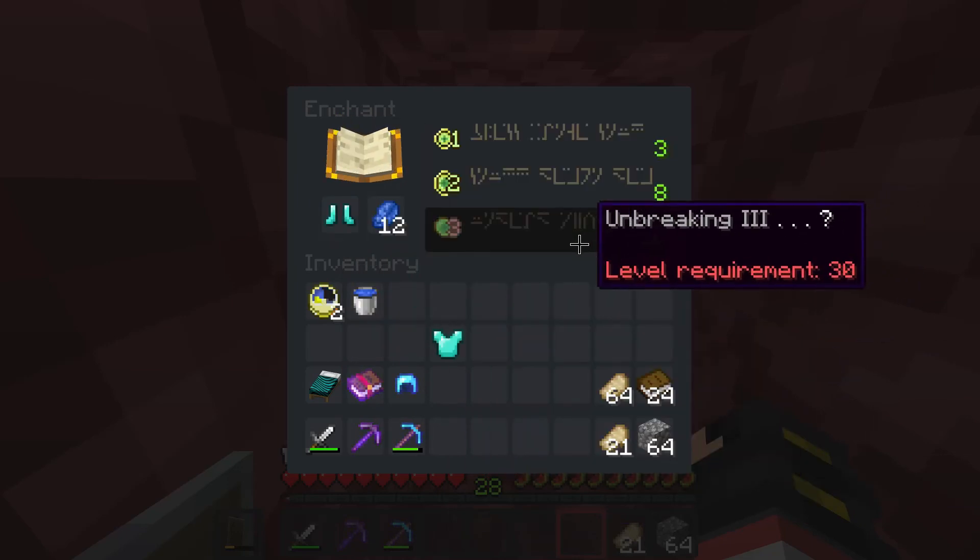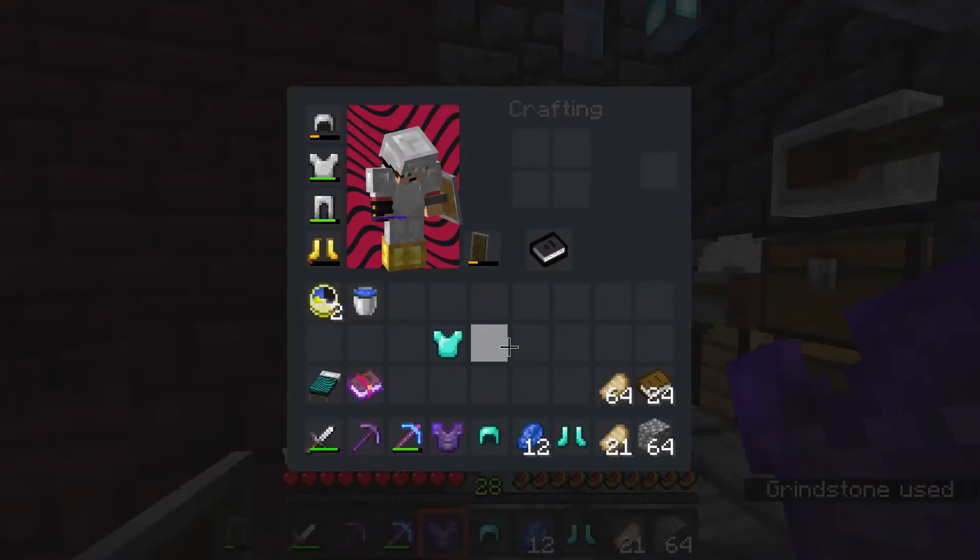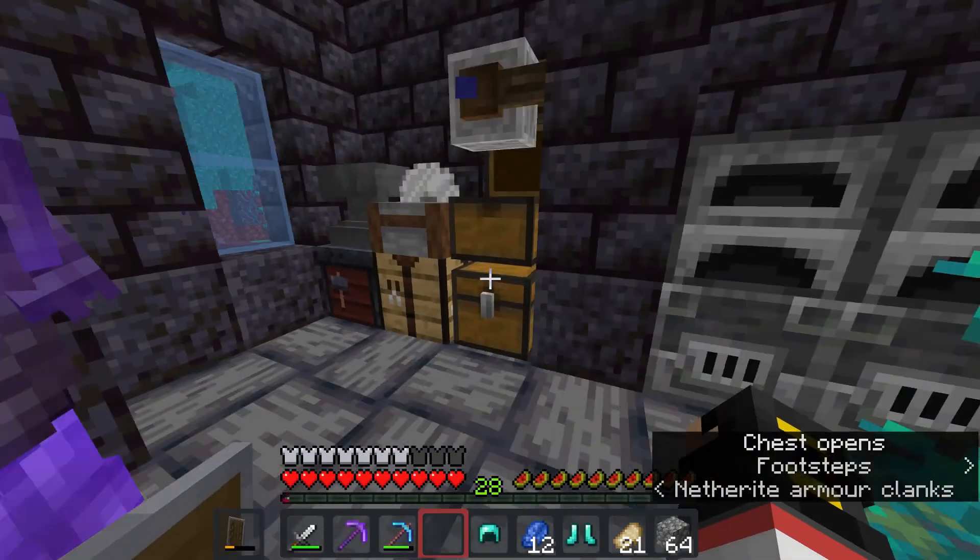That's trash. I need that — I do need that. Now we're just going to take this Unbreaking 3 helmet because I already have that on this. I need Aqua Infinity.